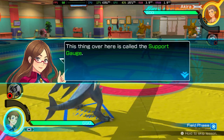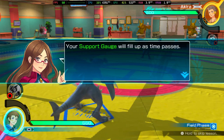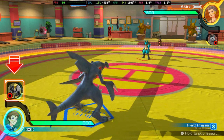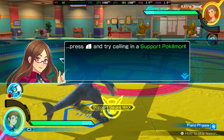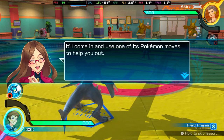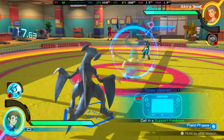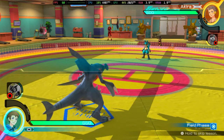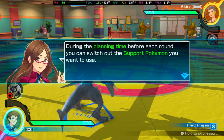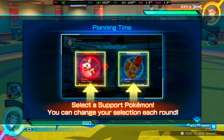This thing over here is called the support gauge. Your support gauge will fill up as time passes, and once it's full, press the L button to call in a support Pokémon. It'll come in and use one of its Pokémon moves to help you out. During the planning time before each round, you can switch out the support Pokémon you want to use from your active support set.